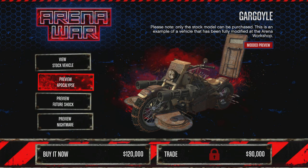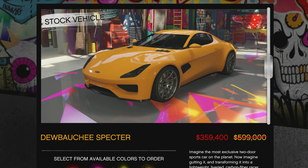30% off of the Arena Death Bikes as well. This is the upgrade conversion. You've got the Apocalypse, you've got the Future Shock, and you have the Nightmare. My favorites are the Apocalypse and the Future Shock. Even with the discount, the upgrade is going to cost you $888,300, so be prepared to spend a lot of money, but I do recommend having that vehicle. It's a lot of fun.